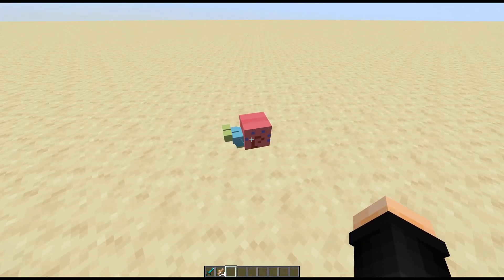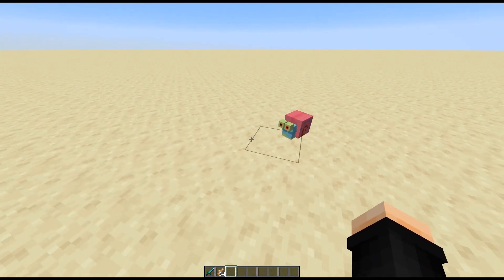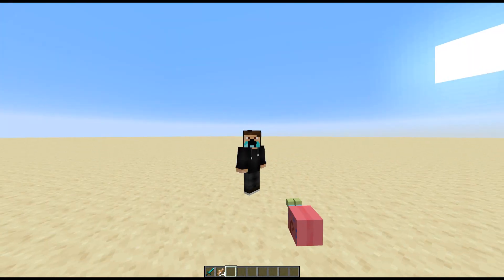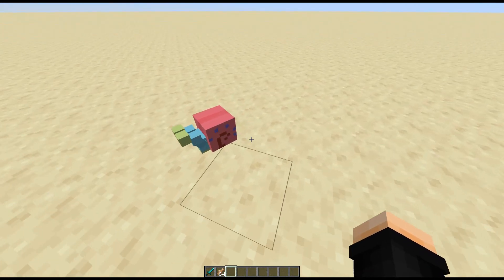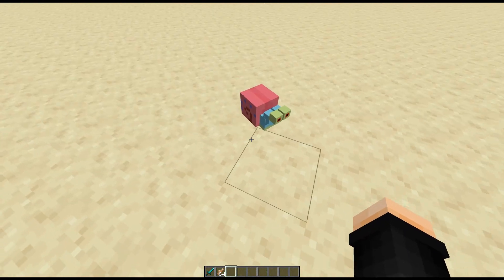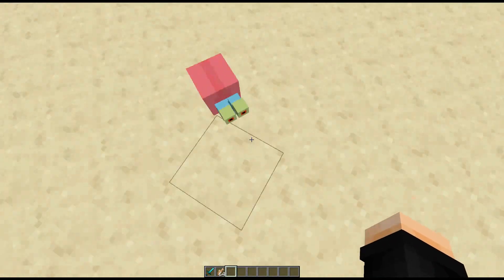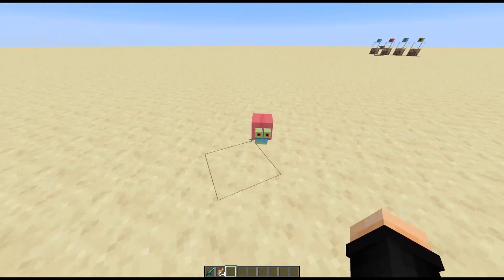That's right, I made Gary the Snail in Minecraft. Now, he may not be nearly as useful as like Perry the Platypus, who will actually help you fight stuff, but nonetheless he is still a pet, and he is Gary — the most famous snail, like, ever. I think the model actually turned out pretty dang good.